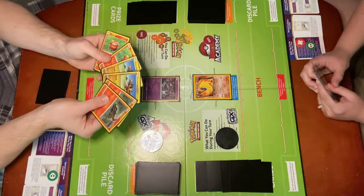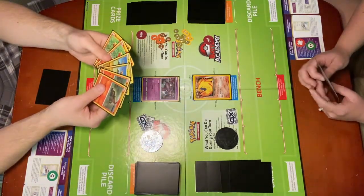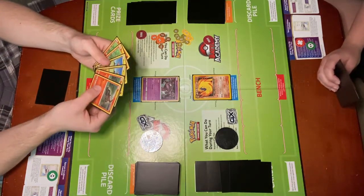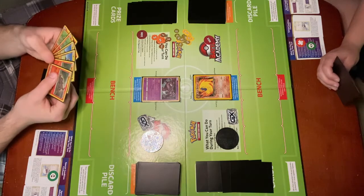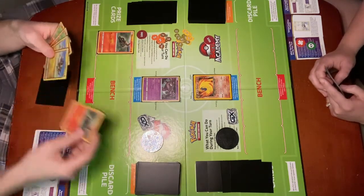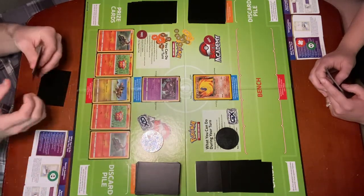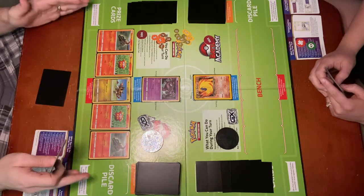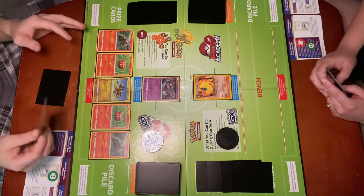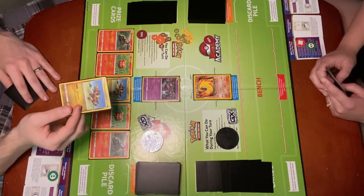I have six basic Pokémon in my hand: two Salandit, two Turtonator, and two Darumaka. I have to choose — I don't have to play all of them to my bench, but let's say that I want to. I have to choose which ones I'm going to leave in my hand because I cannot put more than five Pokémon down. I can put all five down if I want to. Now my bench is full, so I'm not able to add this last Turtonator to the bench — he just has to remain in my hand.